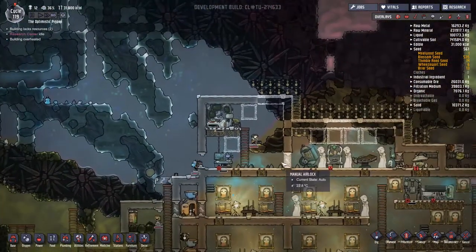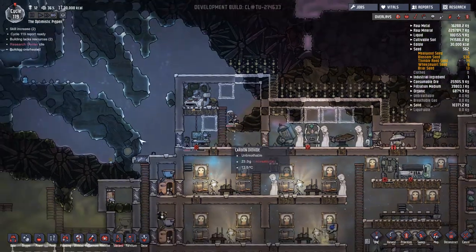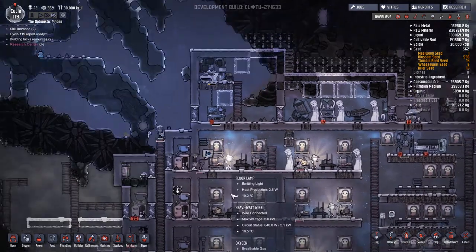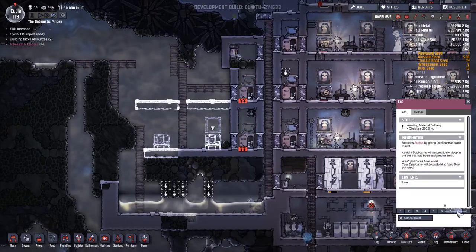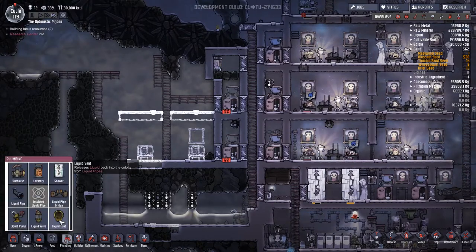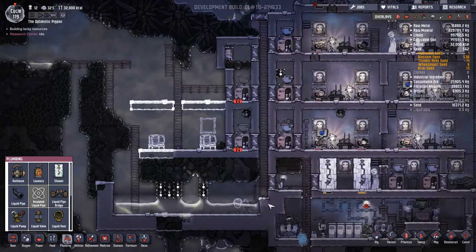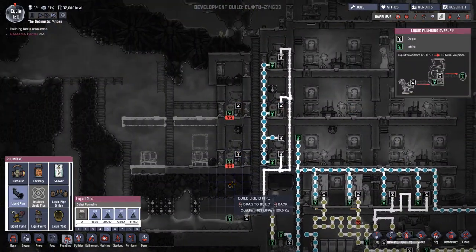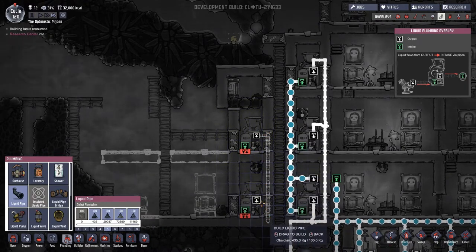We can think about taking these research stations down shortly and maybe this can be a new oxygen generation area. I'm not sure because people come through here fairly often. I'm going to do a liquid vent all the way down to the bottom at the same sort of height as the lip of the water, and then join up all my waste water.